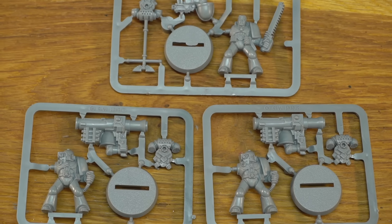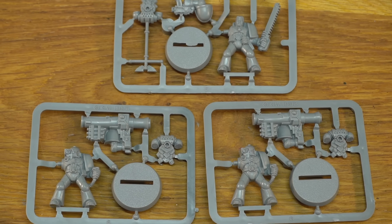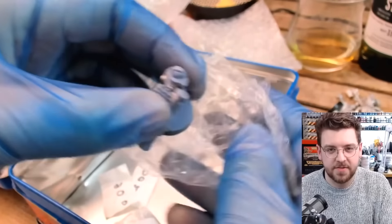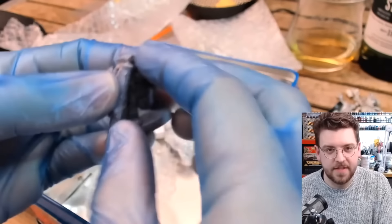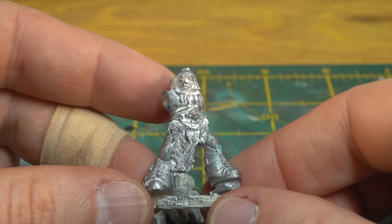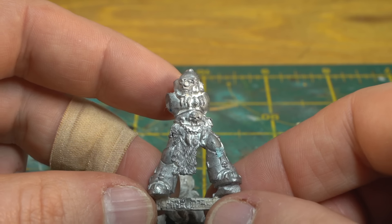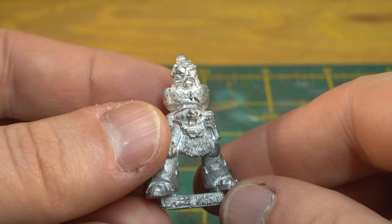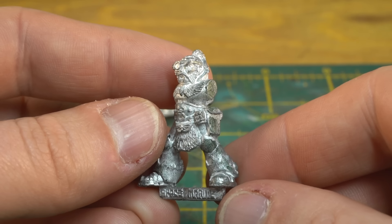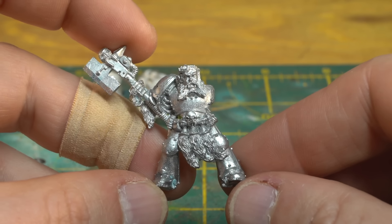I didn't want to waste all the heavy weapon Marines from the box set, so I decided to track down some vintage Longfang models. I found some on eBay, and the seller sent me some bonus goodies too that I unpacked in a recent livestream. Thanks again, Paul. Here are the models we'll be painting for this video: this chap standing valiantly on a rock, two of these guys with the very fancy wolf pelts, this Marine who can't find a helmet big enough to fit his head — I know the pain — and finally, the Longfang Sergeant.